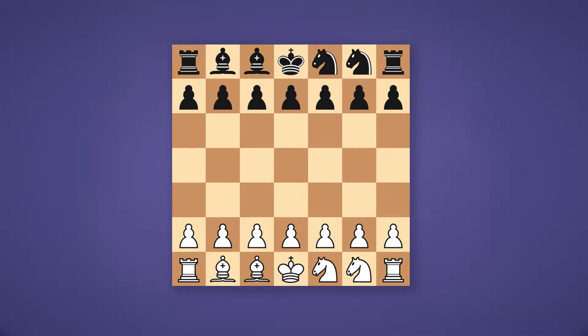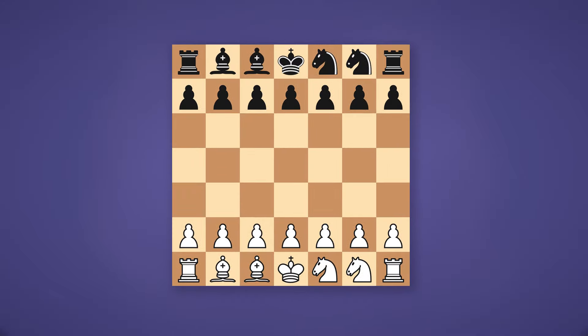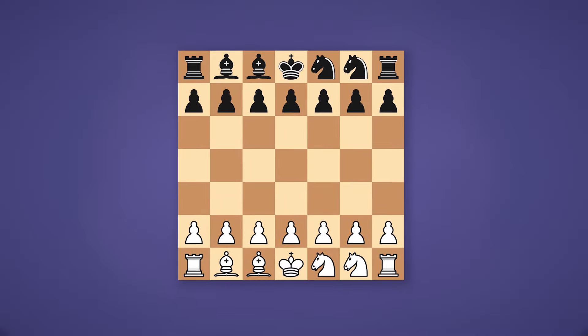I was really surprised by how much this changed the game. Taking away just one rank and one file doesn't seem like much, but you're taking away 15 out of the 64 squares, which makes this board almost 25% smaller than a standard board. I challenged my Discord mod to play so we can see how 7x7 chess actually plays — it definitely got pretty interesting. So without further ado, let's get right into the games.